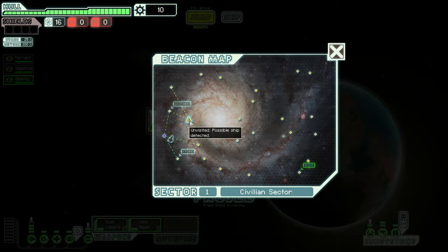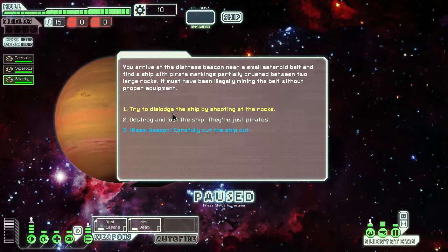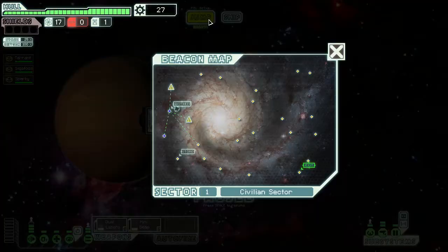One nice thing about this ship is it does have scanners, so you can see whether or not there's a solar or ion storm. We'll see if we can avoid those tough nebulas. We're starting out with a blue option — not too bad, extra fuel and a drone part. Both of these beacons have possible ships detected.